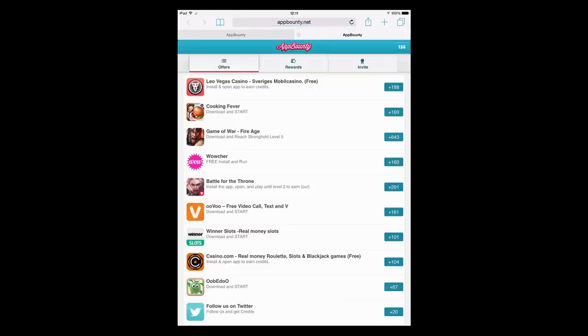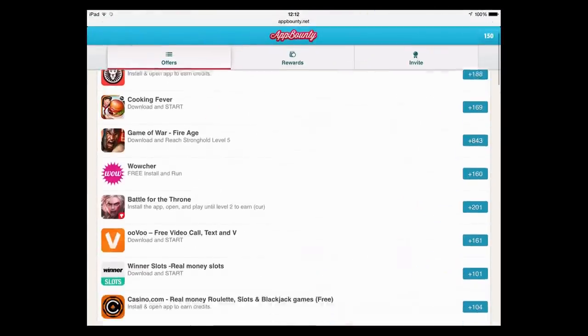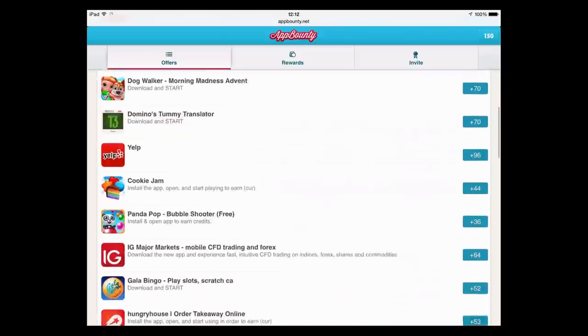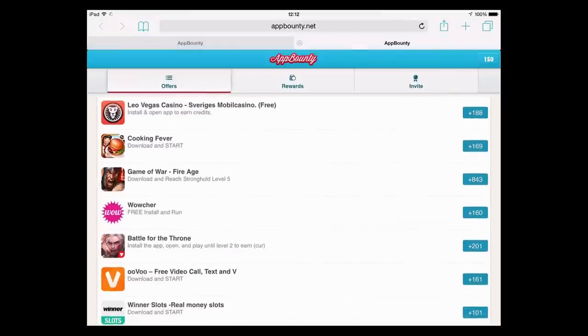Now from here you can see a list of loads and loads of sponsors and applications that you can download and get free credits, which means free stuff. Once you get enough credits, you can get free stuff. Make sure you download them and pick the best ones first because they give you the most.